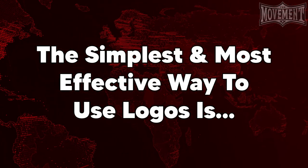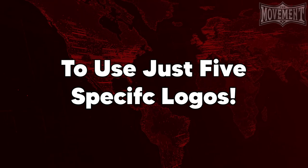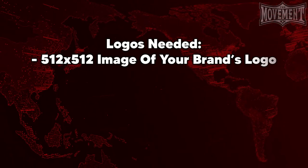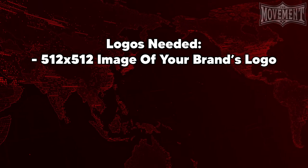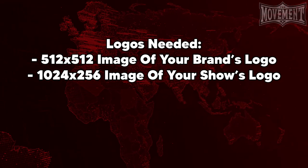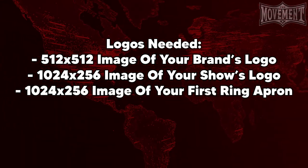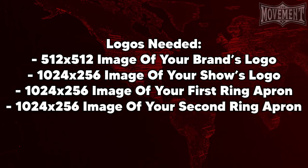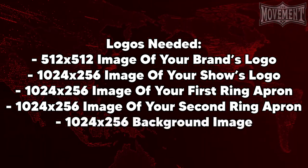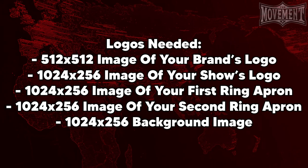When it comes to the logos you're going to use on your arena, you can really go as crazy as you like, but to keep it effective and simple we're going to boil it down to just five logos. The five logos you're going to need are: a 512x512 image of your brand's logo, mainly used for your turnbuckle pads; a 1024x256 image of your show's logo, used for things like the announce table and electronic billboard; a 1024x256 image of your first ring apron, used for two of the four ring aprons; a 1024x256 image of your second ring apron, used for the other two aprons; and finally a 1024x256 background image, used for things like the announce table.